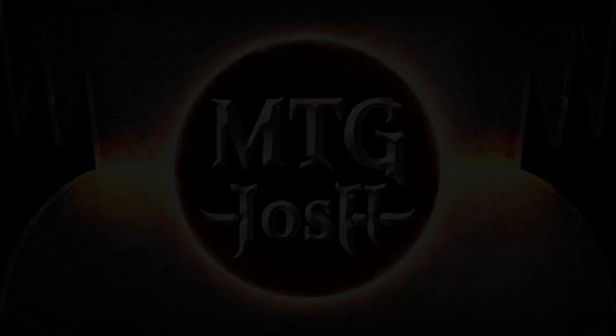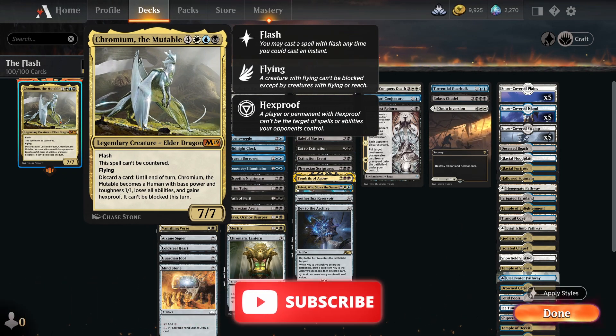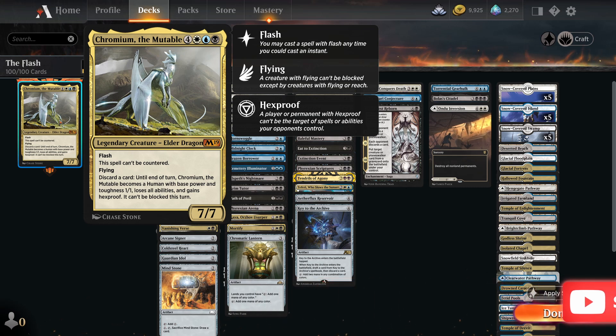Hello and welcome back to a new episode. Today we will be looking at Chromium the Mutable. He's a 4 white, blue and black, 7-7 big dragon. He's got flash, can't be countered, and he's got flying. He has a unique ability to discard a card: until end of turn Chromium the Mutable becomes a human with base power and toughness 1-1, loses all abilities and gains hexproof. It can't be blocked this turn.